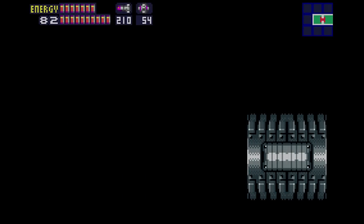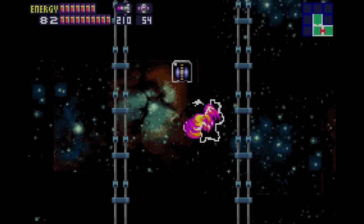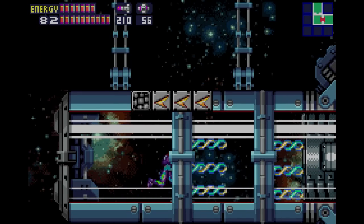I'm going to charge here, jump back up — oh, that was close. Just enough time. They intend you to vertically shine spark up through this and you collect the power bomb on the way up. But if you do that, you're locked into a navigation room.